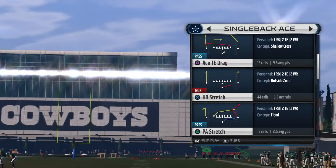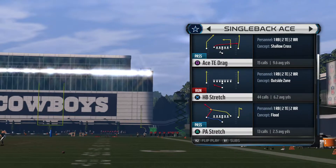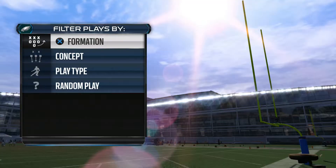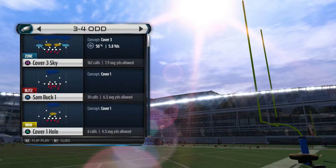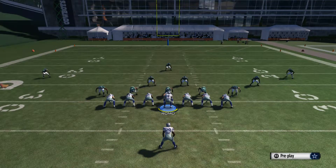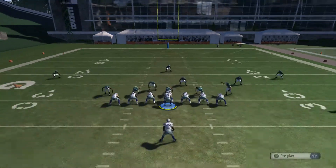Go down to H Back Stretch, hit X on that, then hit R2 and flip it to the left side. Put the defense in a regular 3-4 Cover 3, hit L1 and slide to the left, and run it that way.